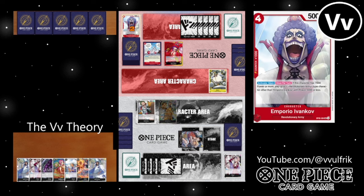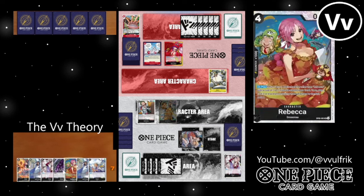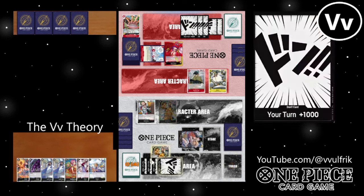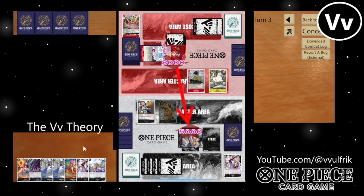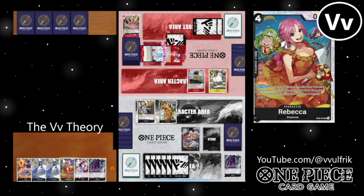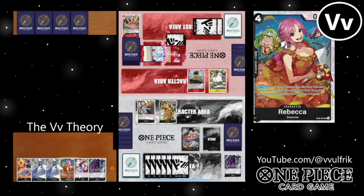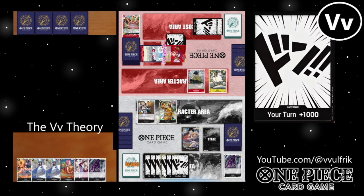I dropped down a Borsalino. I could have played out Rebecca and tried to fill out the board with a minor blocker, but you can get way more value out of that card later. I get two 2k counters out because the idea is you can't use Rob Lucci unless you have three or more cards in your trash. You can't use Lucci's effect without it.